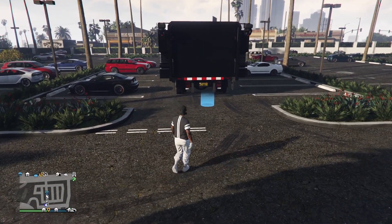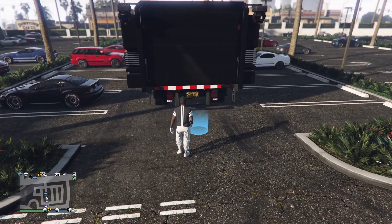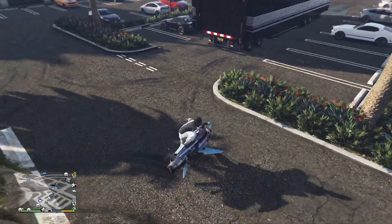Now just call your MOC — as you guys can see I already did that — and park it anywhere close to the casino and simply enter your MOC. Now you're going to hop on your Oppressor and drive it out. Once you load it in, park your Oppressor somewhere close to your MOC.